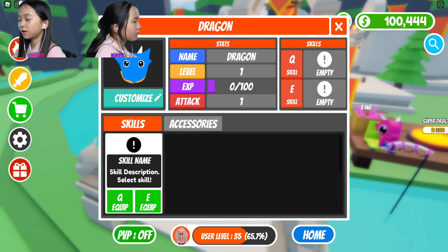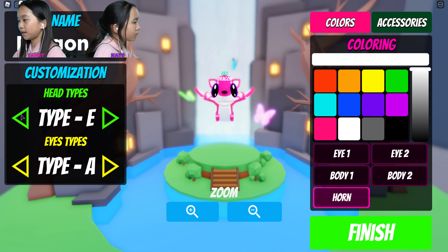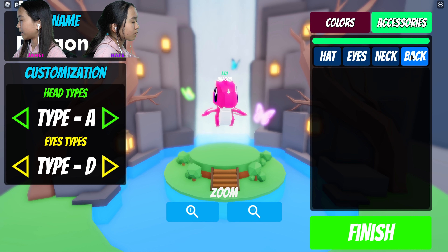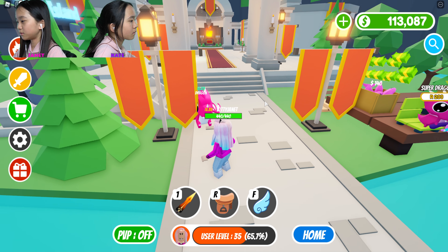I just wanna customize my dragon. I want it to be pink. There are only a few types — I kinda like the first one the best. My dragon is now a pink little dragon. Oh, so cute!